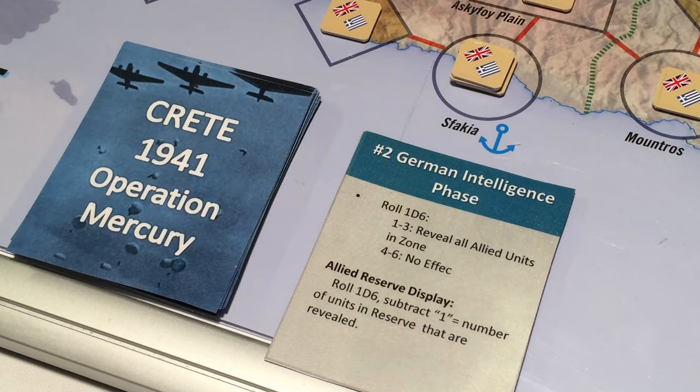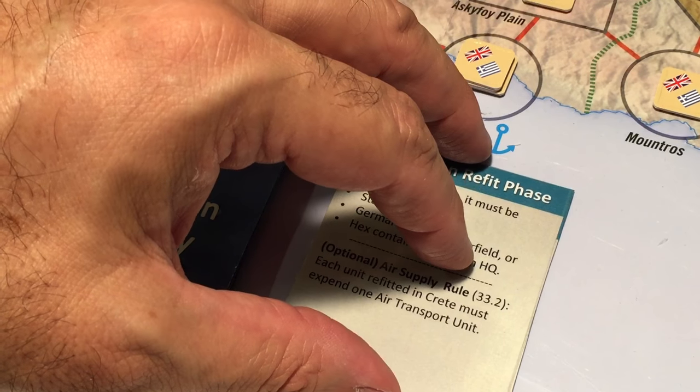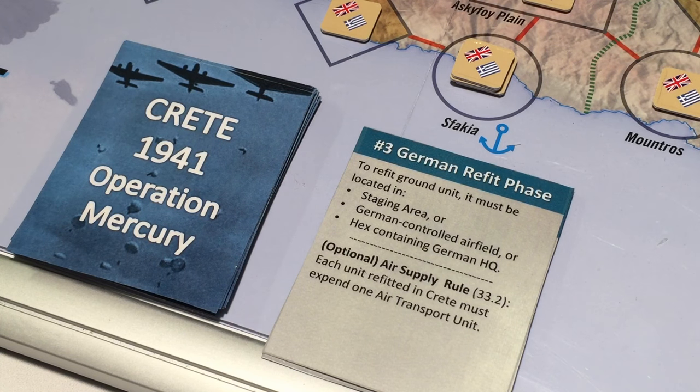On to the German refit phase, where we can spend 1 Fliegerkorps point to refit a ground unit — that is, a unit that is reduced — and flip it to full strength. But we don't have any Fliegerkorps points, and fortunately we don't have any units to refit because all are at full strength.